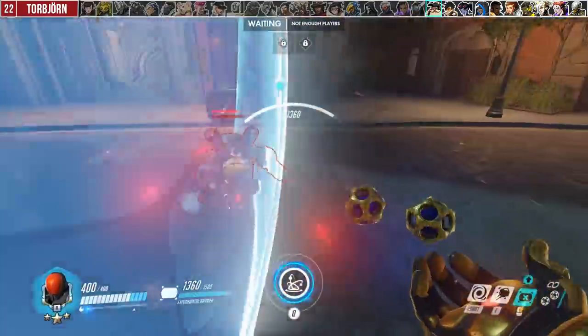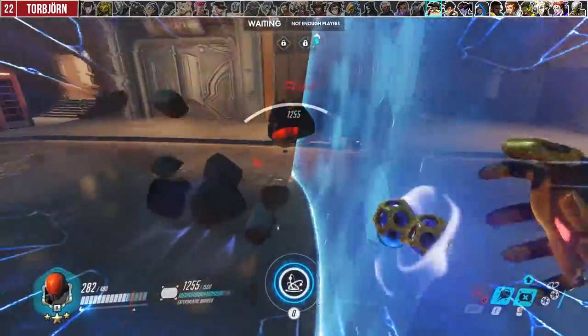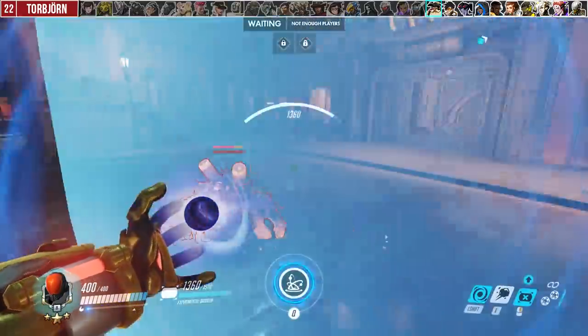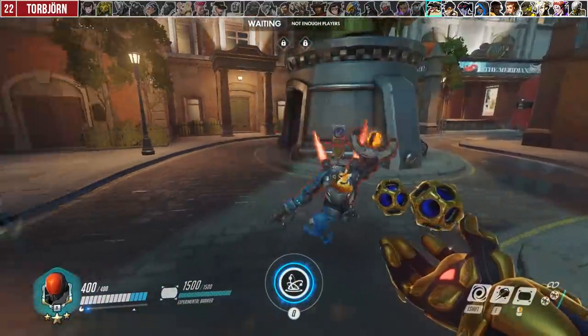Against Torbjorn, it's pretty straightforward. Keep your barrier up against him, and if facing him in a 1v1, shield dance and use Kinetic Grasp as a response to his Overload. You can also yoink his molten goo.